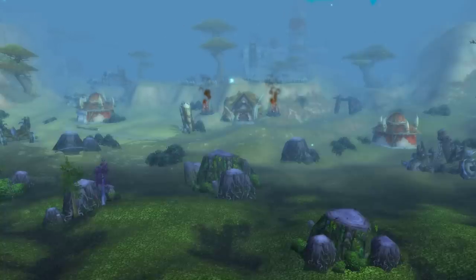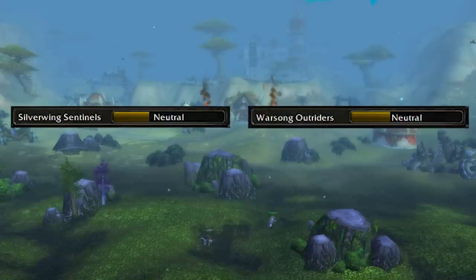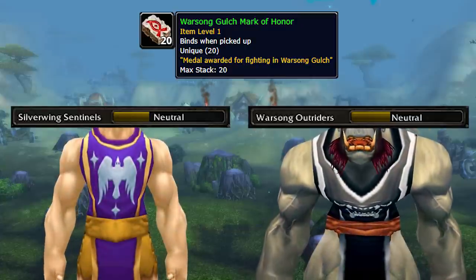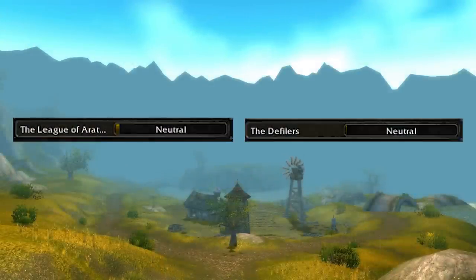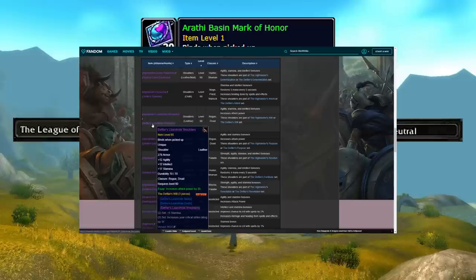Closely aligned to the rank 14 farm are the PvP reputation grinds. For each battleground there's a faction — Warsong Gulch has Silverwing Sentinels for Alliance and Warsong Outriders for Horde. You get rep from every single flag capture in the BG as well as handing in marks after winning or losing. You can hand in three marks at a time. Arathi Basin has the League of Arathor for Alliance and the Forsaken Defilers. You gain rep from gaining resources in the BG itself, similar to Warsong Gulch flag captures, and of course handing in Arathi Basin marks.